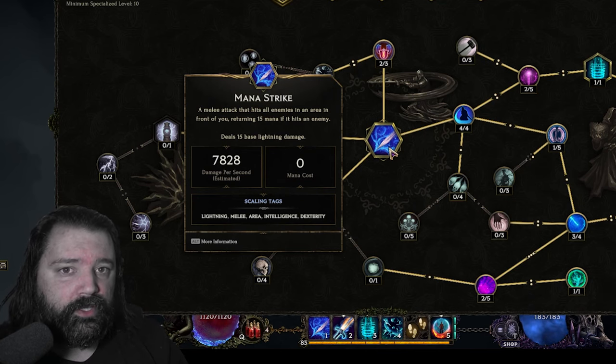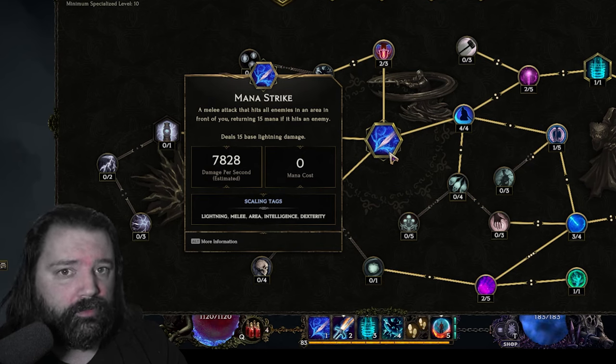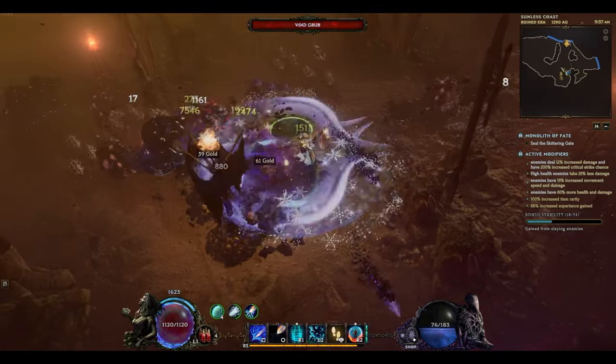Mana Strike is arguably the best generator for any class or mastery within the entire game. Not only do you have incredibly fast attack speed with this particular setup, but the skill itself and the specialization tree allow for additional mana regeneration. The Spellblade is incredibly fun to play, despite being perhaps the least flashy of all the mage masteries.